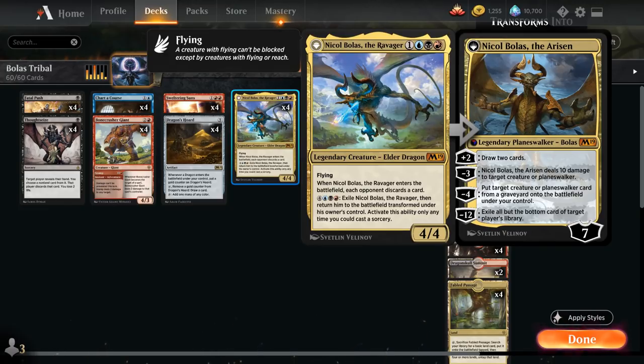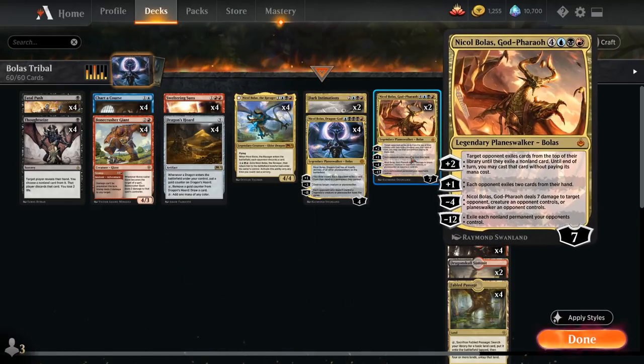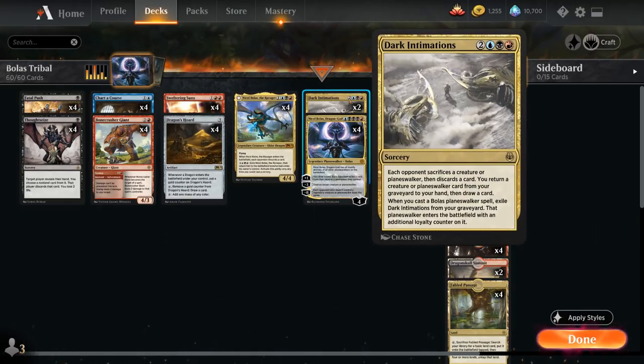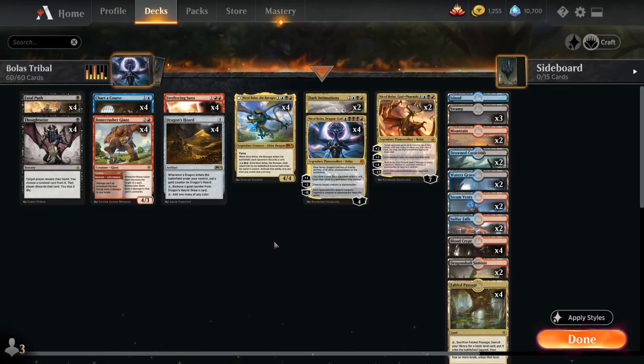At four mana, Nicol Bolas the Ravager is a 4/4 flyer that makes the opponent discard a card when it enters the battlefield. Great with Dragon's Horde and doesn't die to Sweltering Suns. For seven mana we can transform it into Nicol Bolas the Risen, which starts at seven loyalty, can plus up to nine by drawing two cards, deal 10 damage to a creature or planeswalker, or return a creature or planeswalker from our graveyard to the battlefield. Sometimes you'll discard the seven mana Bolas to Chart a Course and pick it back up later with Dark Intimations or the Risen's minus four ability.